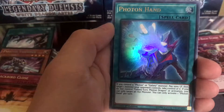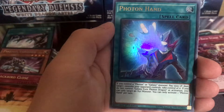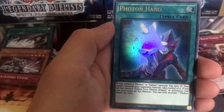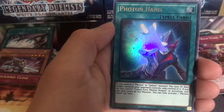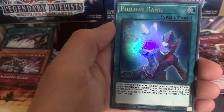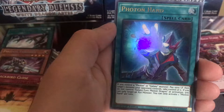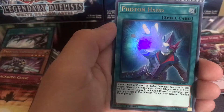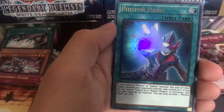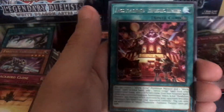Photon Hand — looks like it could be a secret, super, or ultra rare. Really sweet with Kite. If you control a Photon or Galaxy monster, pay a thousand life points and target one monster your opponent controls — take control of it. If you do not control a Galaxy-Eyes Photon Dragon at activation, you can only target an Xyz monster. Pretty cool effect overall.